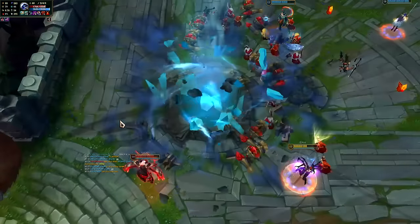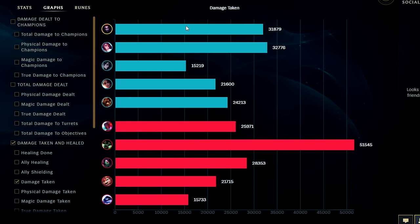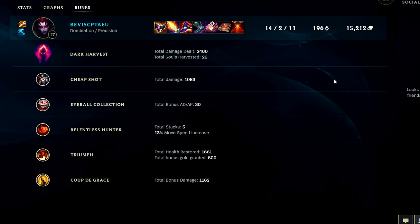Looking at damage dealt against enemy champions — even though we weren't doing a whole lot in the late game, we still had the most in the game; pretty happy with that. Damage taken: upper middle of the pack on our team. With runes, high value. All in all, Elise jungle is a monstrous early-to-mid game jungler; late game you'll feel her slip quite a bit. If you have Dragon Soul or are full Mejai's she'll still feel pretty decent. If you guys enjoyed this Elise video let me know what champion you want to see next. My name is KingStix, thank you for watching.